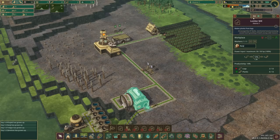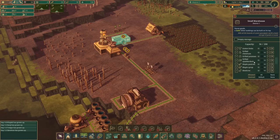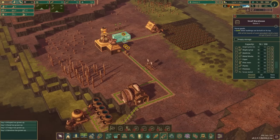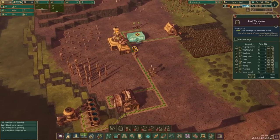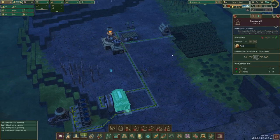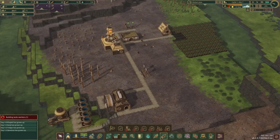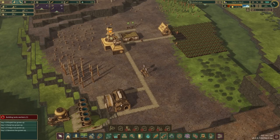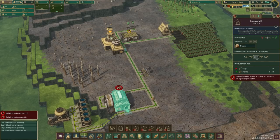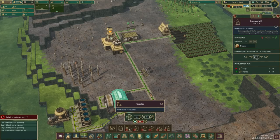Our guy is gathering all the carrots very slowly. The plank count is going down — it should not be going down. We have three planks but it went down to two — where are they putting the other planks? At 57 science, come on, give me 60. We're at 61 — I'm going to go ahead and unlock the forester!